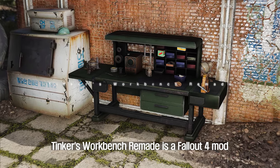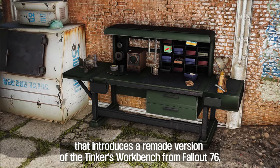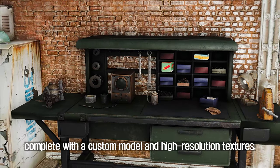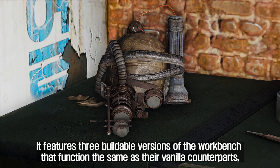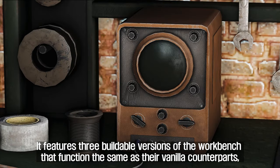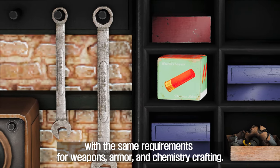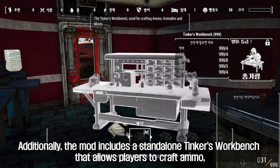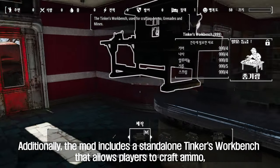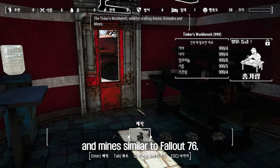Third: Tinker's Workbench Remade. Tinker's Workbench Remade is a Fallout 4 mod that introduces a remade version of the Tinker's Workbench from Fallout 76, complete with a custom model and high resolution textures. It features three buildable versions of the workbench that function the same as their vanilla counterparts, with the same requirements for weapons, armor, and chemistry crafting. Additionally, the mod includes a standalone Tinker's Workbench that allows players to craft ammo, grenades, and mines, similar to Fallout 76.